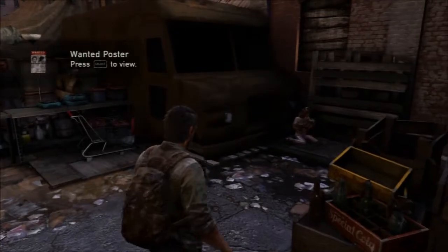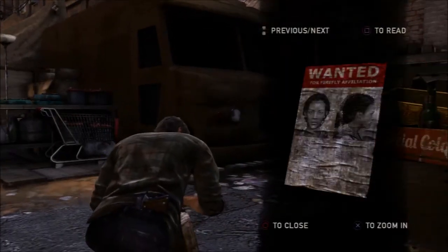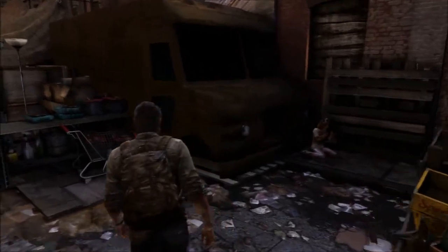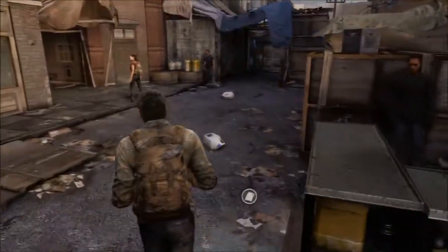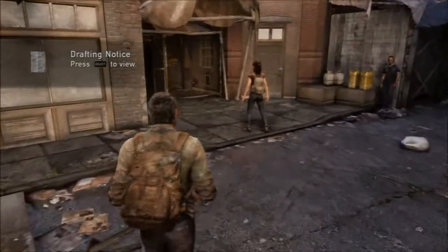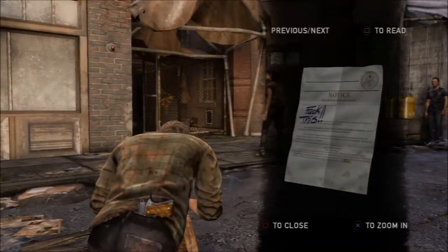There's something over there I can grab. Oh, a wanted poster! Wanted for Firefly affiliation — that girl. She won't bother you, don't worry. Oh, a drafting notice.